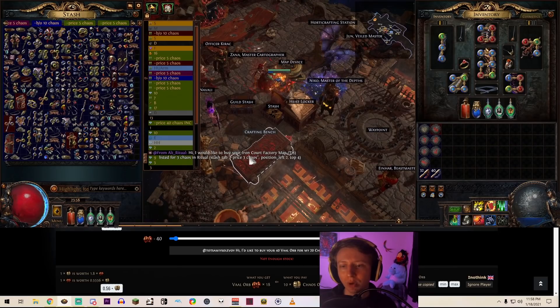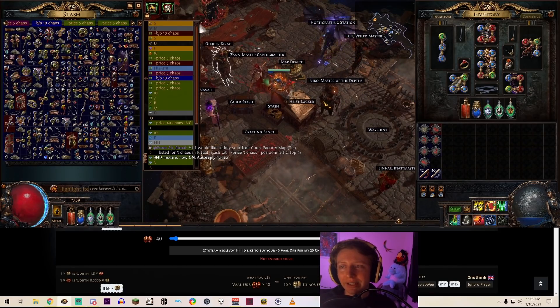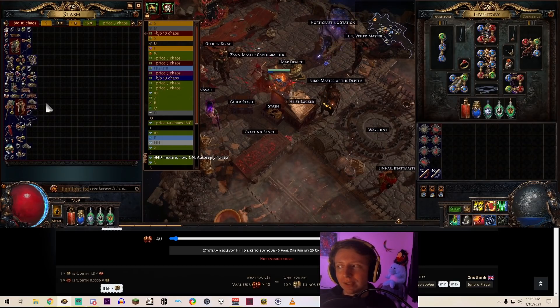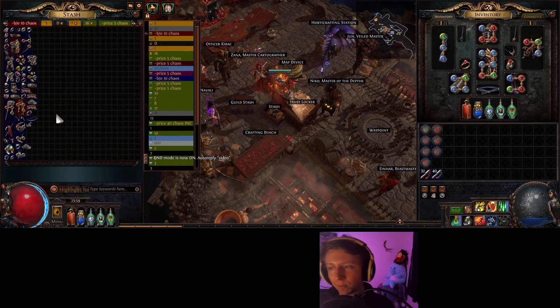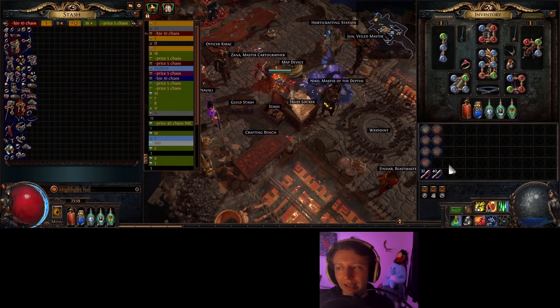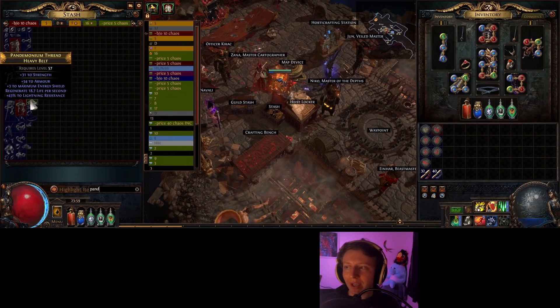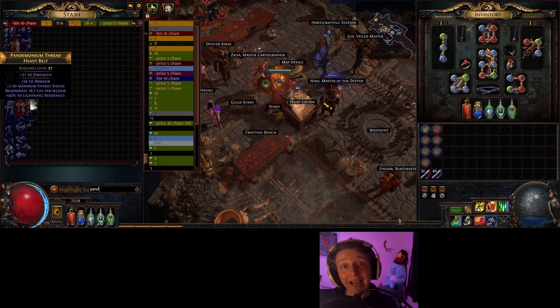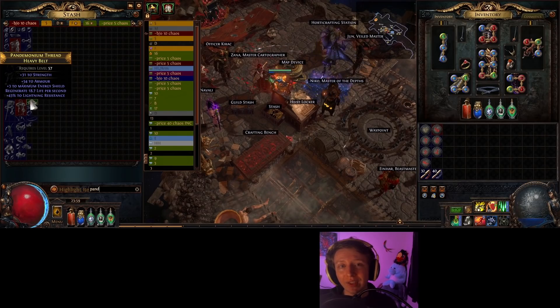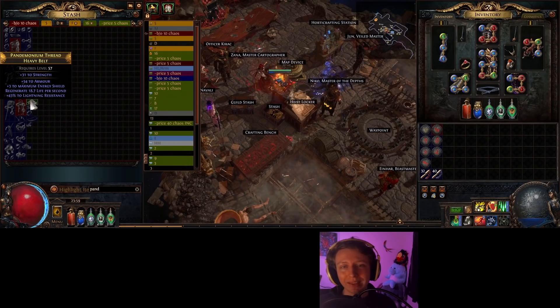How do I know if an item is worth more than whatever chaos I've set it at? If I get a PM instantly for an item I just listed, that probably means the buyer had a live search up for that item with those specific stats. If two people want the same item, that's a pretty hot demand and it's probably worth more than what they're offering.